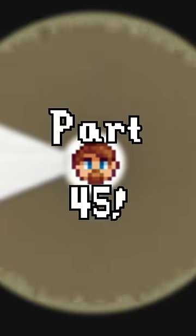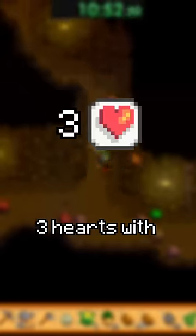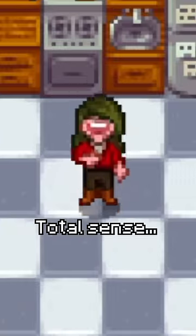Speed running random Stardew item, part 45. This wheel has every Stardew item on it and landed on Algae Soup. Algae Soup is a cooked item with its recipe obtained after getting three hearts with Clint. I don't know why, but that makes total sense.